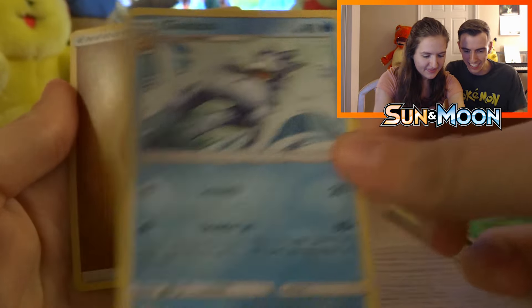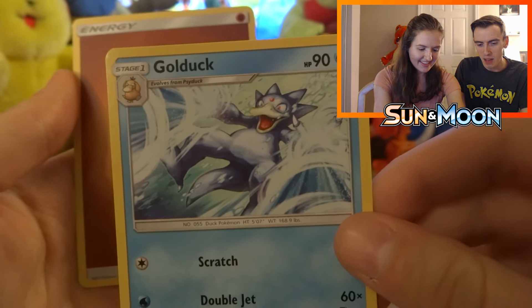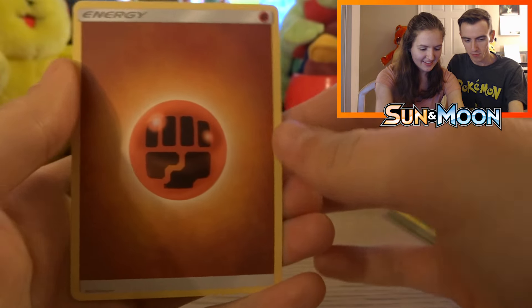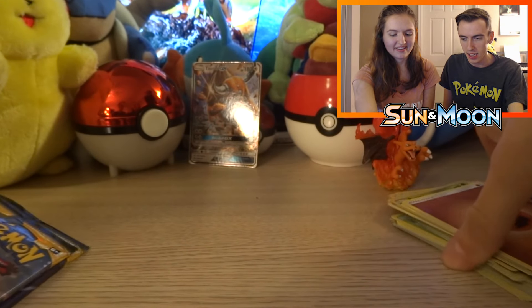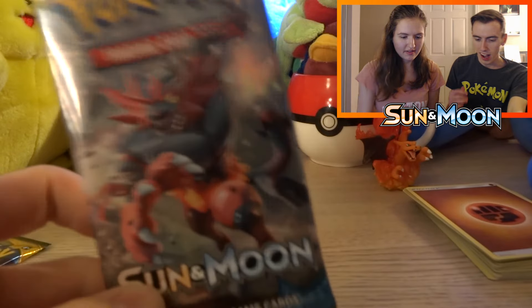We got a Paras, a Caterpie — that's so cute — and a Makuhita. For our reverse we got a reverse Paras, and then we got a regular rare Golduck. I think the art is actually kind of cool because it's shooting Aqua Jet out of its hands — still a really cool regular rare.